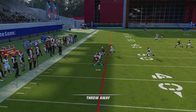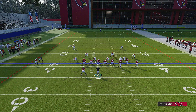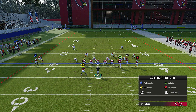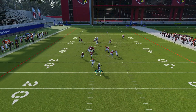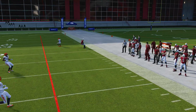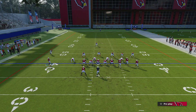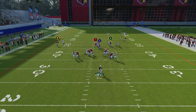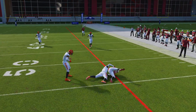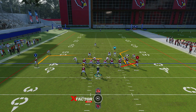You can also run a mesh concept from this play. Put B on a real streak, take X and put him on a streak, and look for your drags. You can even motion X in to get him a head start on the drag. Make sure someone's setting their feet on anything you do in this game. You can run it that style to get leverage from the inside and then hit X on a catch and run. However, the setups I find more success with are the base ones.